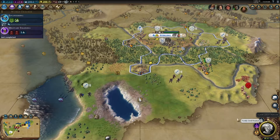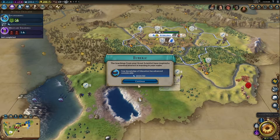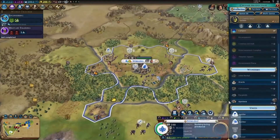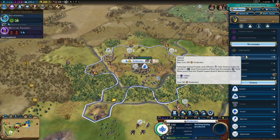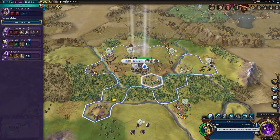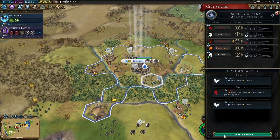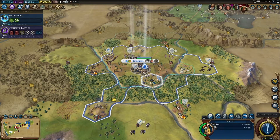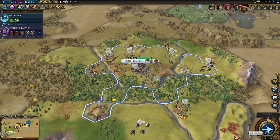Oh sweet — that finished off the civic we were researching. Who we got? Great scientist. Awesome. We're gonna try and build the Oracle. Why not? So then defensive tactics, I think. I can feel something coming in my bones and I don't like it — someone might try to kill us again. So we're gonna send you to the campus to do your thing. Stirrups and mathematics. Awesome.